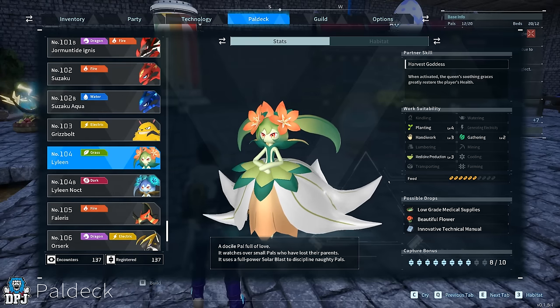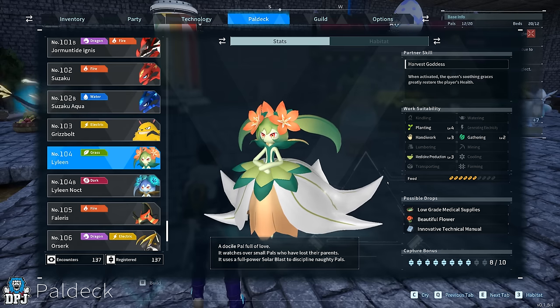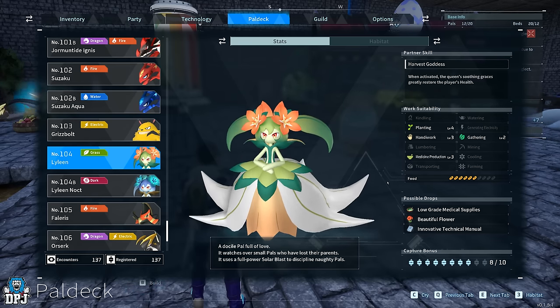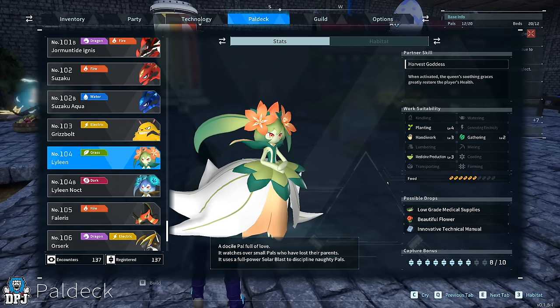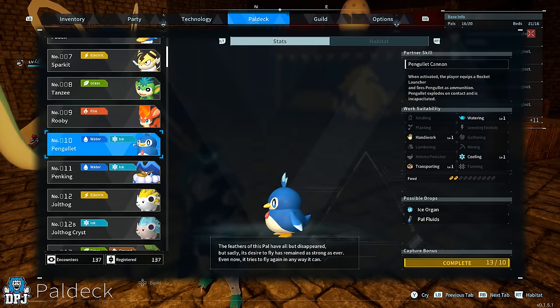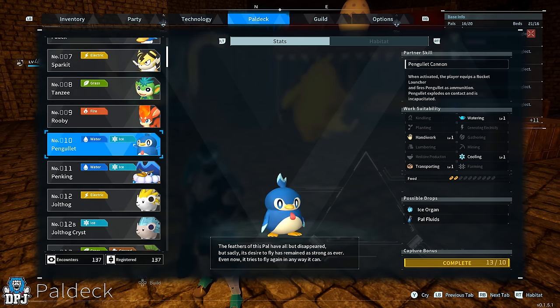Next, we want to get ourselves a Lyleen — the only pal in the game with level four in Gardening, and it also offers level three in Medicine Production. Since there's no level four Medicine Production pal currently, Lyleen is the best option there too. It's a little bit of a process to get, but it isn't hard.